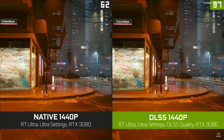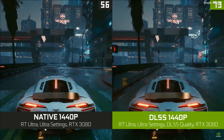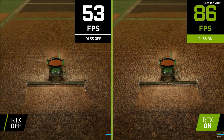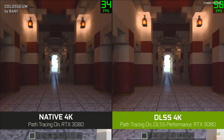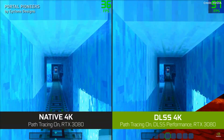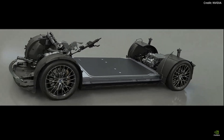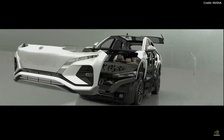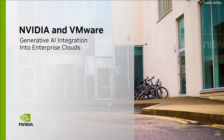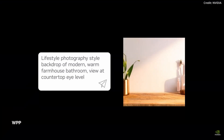NVIDIA has proudly announced that over 330 games are already using DLSS technology, which is continuously evolving through their persistent research in the realm of artificial intelligence. The company has plans to further capitalize on the progress of DLSS as they refine the graphics and rendering industries. Furthermore, NVIDIA also mentioned that its AI-ready servers support VMware Private AI Foundation to help businesses power their generative AI solutions.